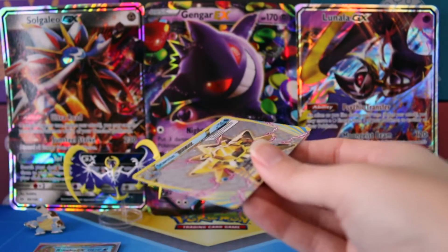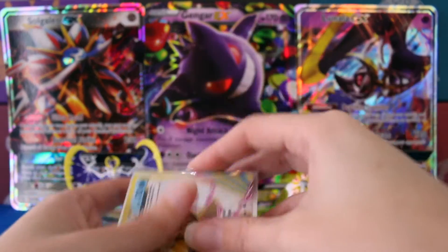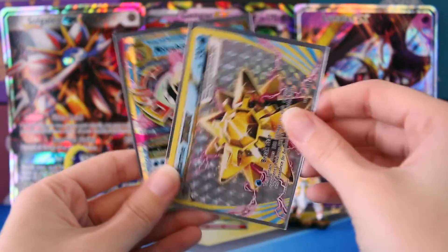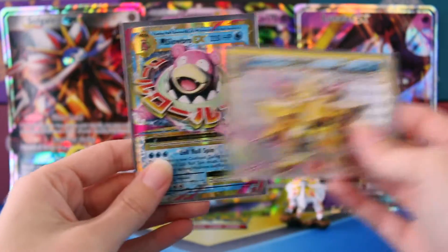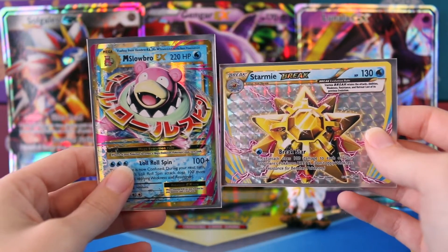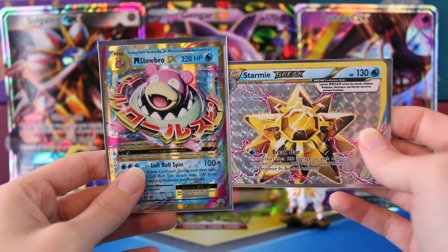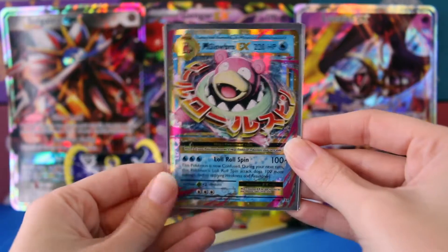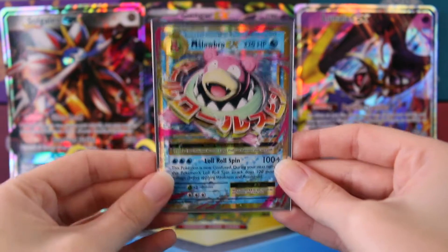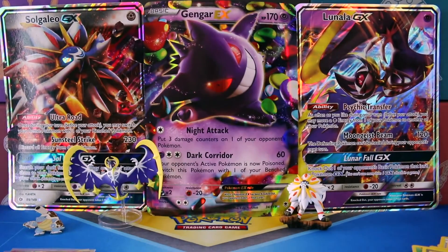Let's go ahead and get this break card sleeved up. Overall, we did really, really well with this blister pack, guys — we ended up with one break card and one Mega EX: our Mega Slowbro and our Starmie Break. This is a tough one, but I'm going to go ahead and say Mega Slowbro is going to be the winner for today's video.